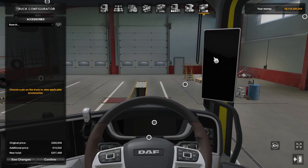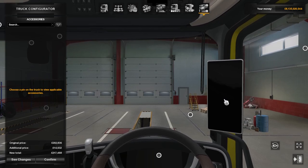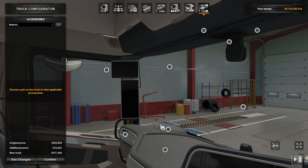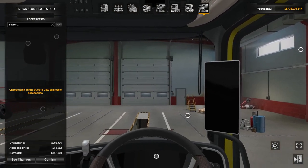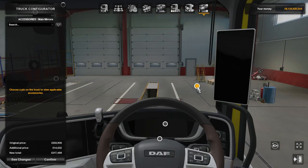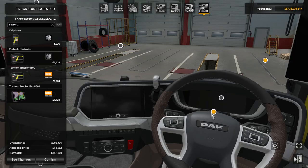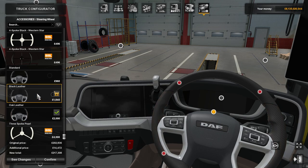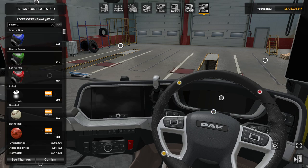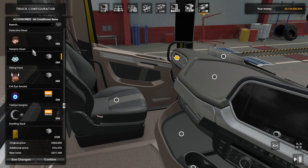Now for the interior accessories. You can see these screens — these are what the cameras display. The camera outside gets picked up and displayed on these interior screens, one for each side and one for the front camera, giving you better visibility than a standard mirror with a full-resolution camera feed. The SiSL Mega Pack is also compatible, so you can add whatever accessories you want. I'll change the steering wheel to black leather.